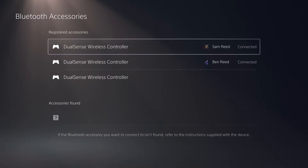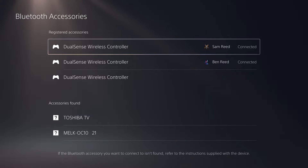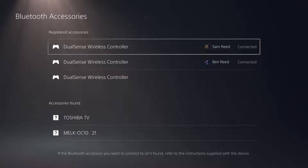Double check that both of your wireless controllers are connected via Bluetooth. To connect a new controller, plug in a cable or hold the PS button and the Create button (the small button on the left with three dashes) at the same time for about five seconds. It will flash blue and appear in the Bluetooth Accessories menu — it should say 'Accessories Found.' Make sure both controllers are connected.